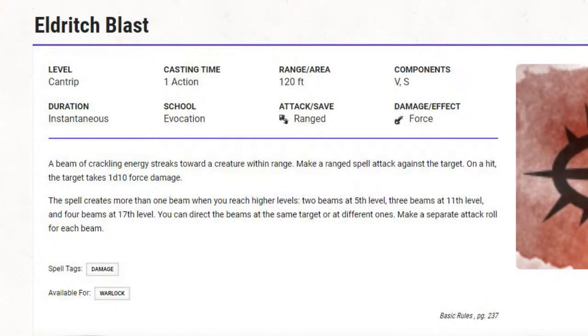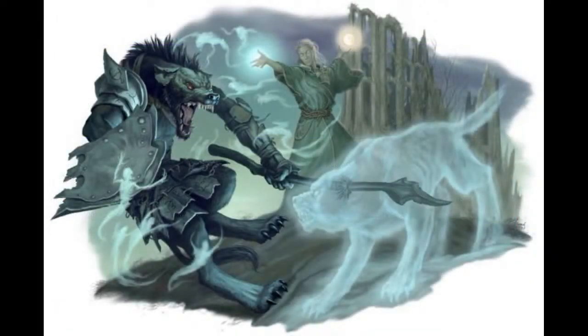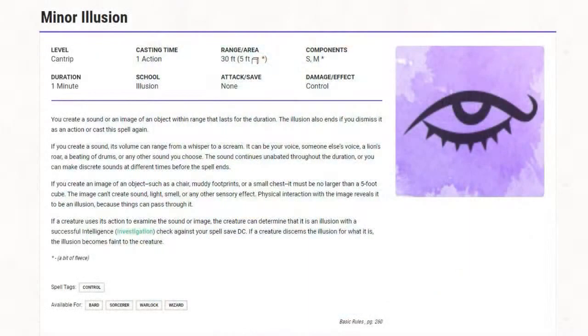Number three — and this could be taken as one of your first cantrips rather than third — is Minor Illusion. It has a wide range of applications for trickery with the right Dungeon Master and a clever player. It creates a limited illusory sound or an image of an object about five foot cubed for about a minute. If you don't believe me, go check out Trent Monk, because he has a video on how to use it that covers pretty much everything you need to know.